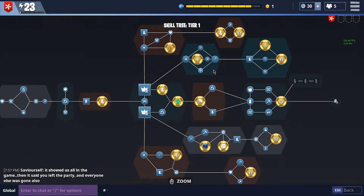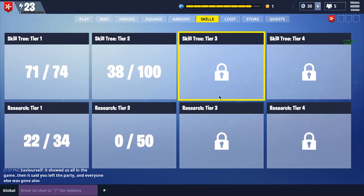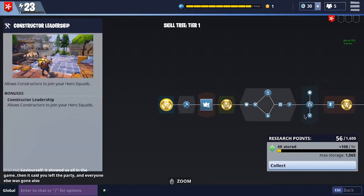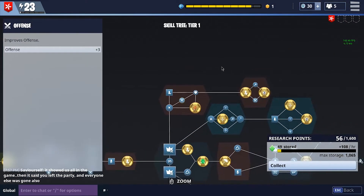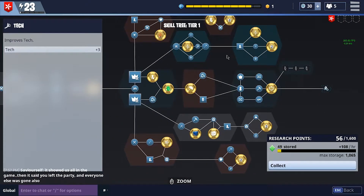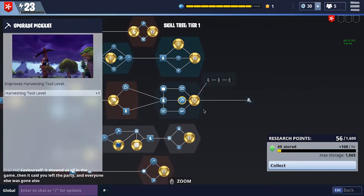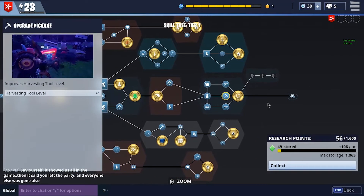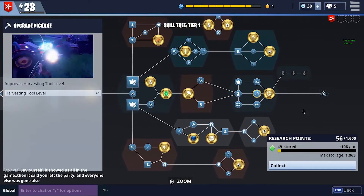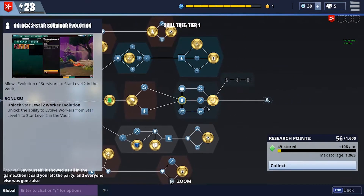And you also pick up things here and there — like this one right here is just going to be building health. Over here you're going to have offense, you're going to have tech. You're going to have a lot of those little things in there, and then periodically going down the middle you're going to pick up stuff like your pickaxe getting stronger, allowing you to do more damage and farm more easily. Some of these spots are also where you're going to unlock your evolutions.